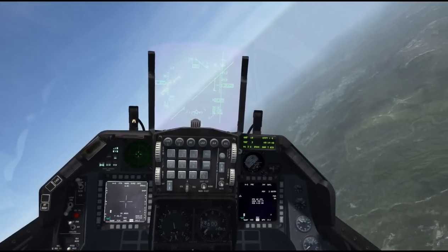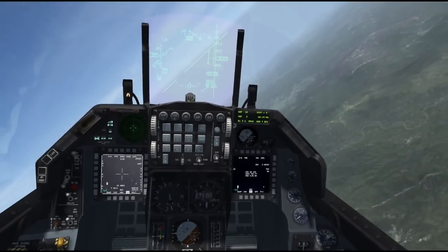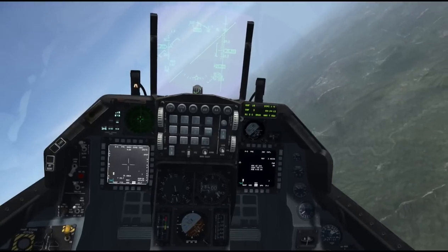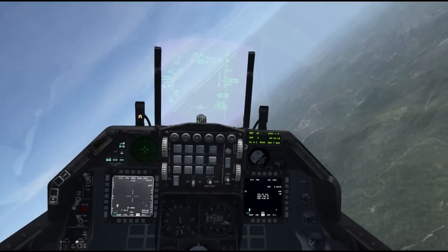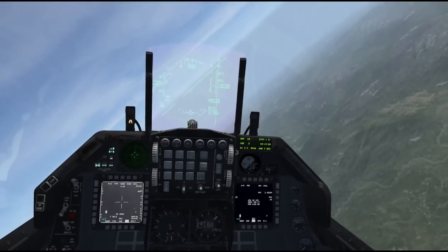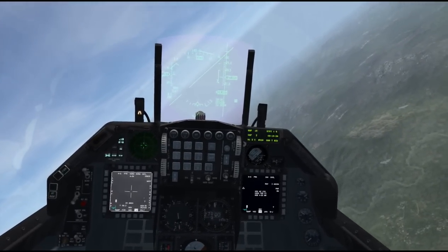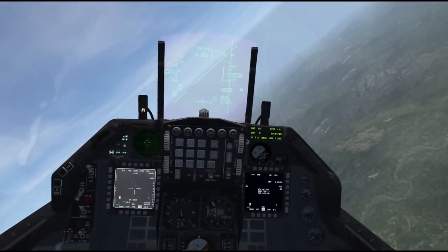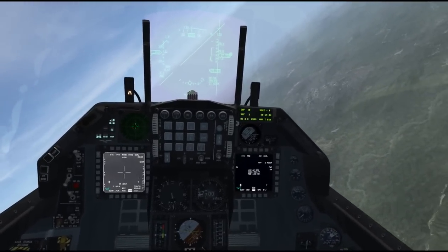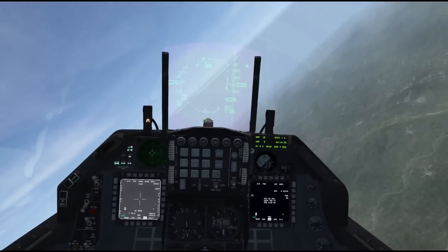And that's JSAWs, everybody — a great standoff weapon. Drop them up nice and high, then autopilot your way out of the area without ever seeing so much as a single flak shell. JDAMs work more or less the same way, but they don't have that standoff glide capability. With JDAMs and JSAWs, you can launch them against steer points, TGP locks, or FCR locks — whatever the SPI is, that's what the JSAW or JDAM or any IAM will hit.